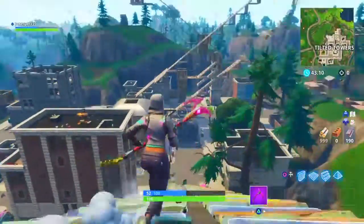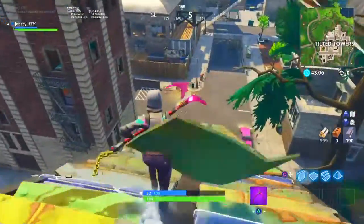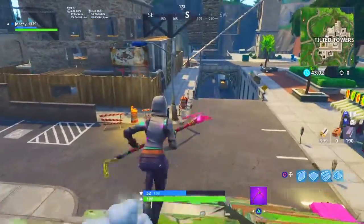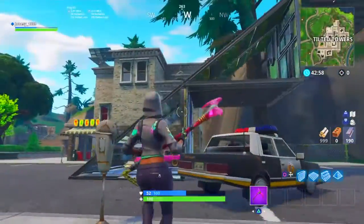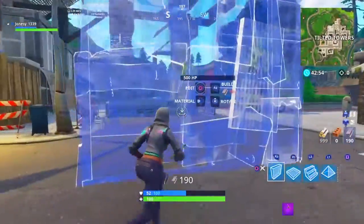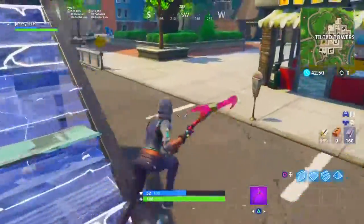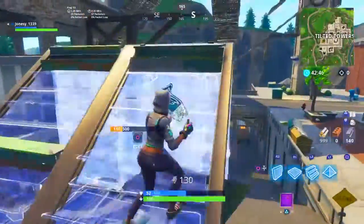It gives a good advantage on people shooting your builds, so they won't shoot your buildings down as much. All you gotta do is repeat this pattern that I will show. As you guys can see — wall, stair, floor — you can do it in any way you want. I do floor, wall, and stair and I keep repeating that. The reason why I do this is because it gives a good way to get an advantage.